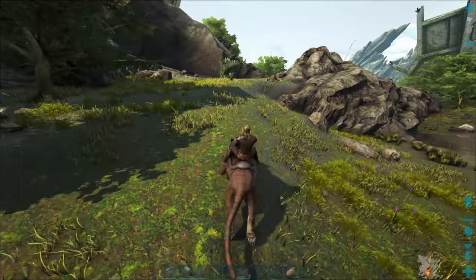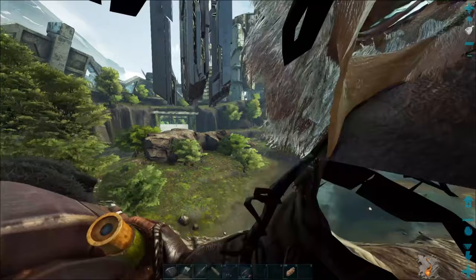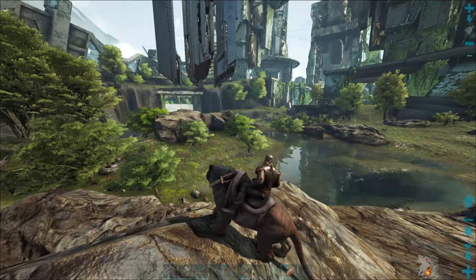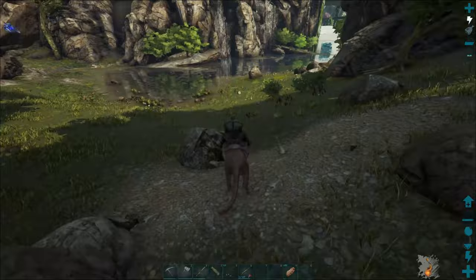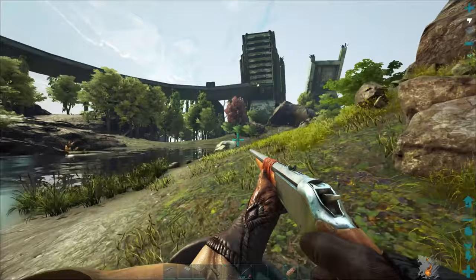Let's get out far enough to lose aggro on those two beavers and then go up and scout out to see where the Argentavis is that we're going to be attempting to tame. There's one over there somewhere - that's a level 50. Let's go ahead. We need to pull this bird over this way and see if we can't get him tamed up. The only thing I'm worried about is he is going to run whenever he almost gets knocked out.